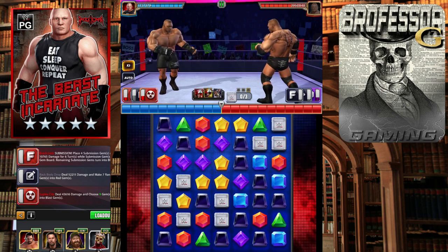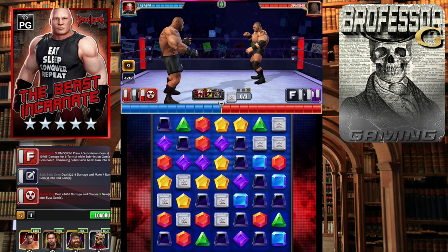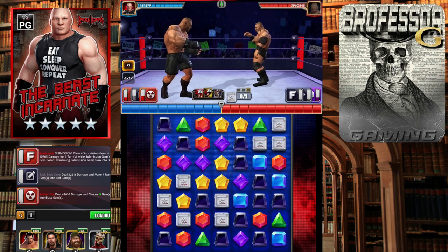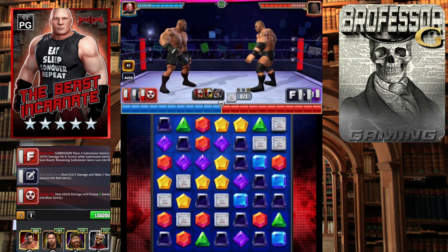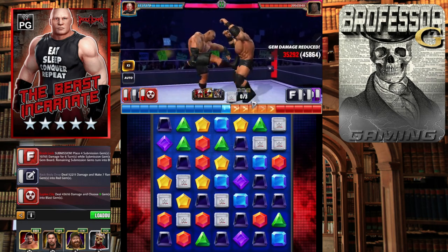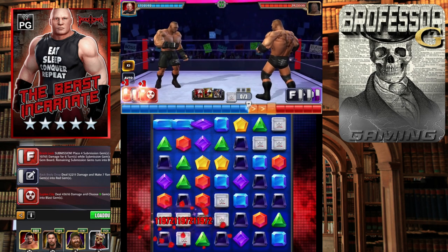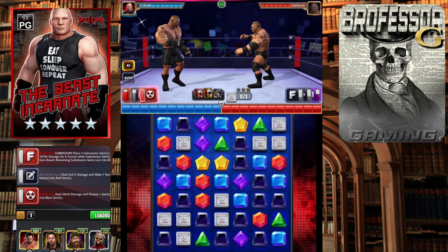My game completely froze, which is always fun. We had to restart everything all over again. You want to get a red match or a black match and make sure he doesn't get a purple match, because his purple move loads up very quickly. You can try to risk it or make sure he doesn't get his purple match, and then go get your red match — and then we're off to the races.